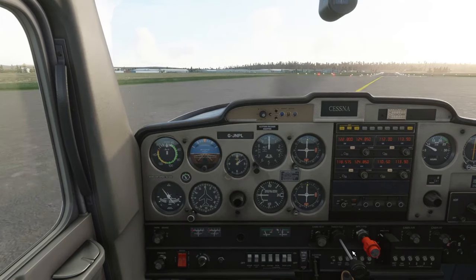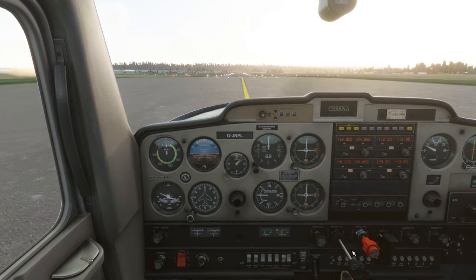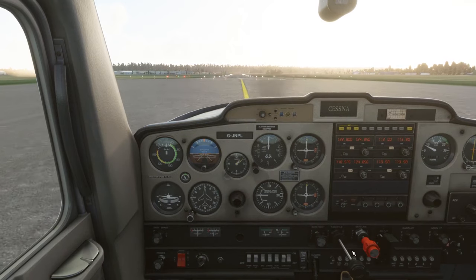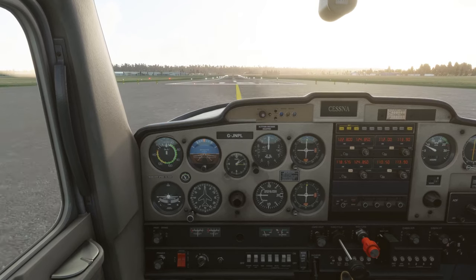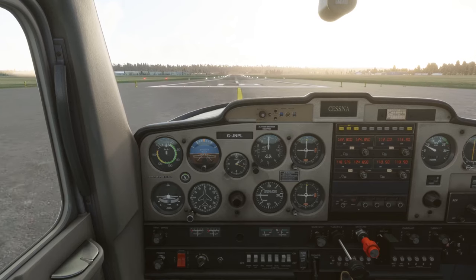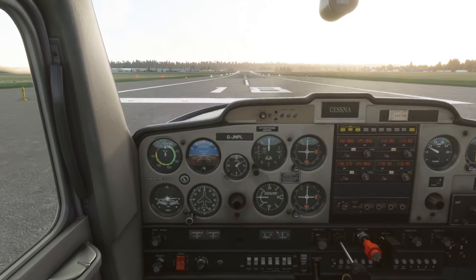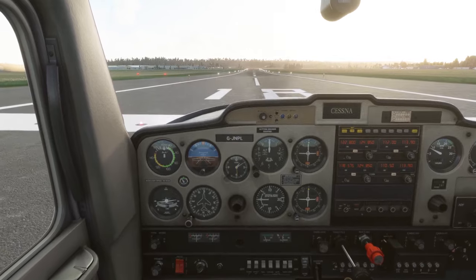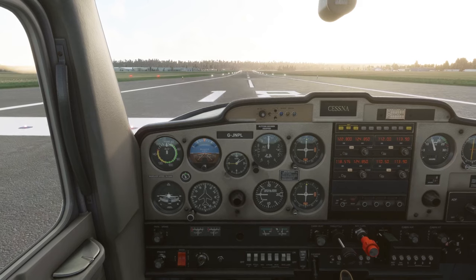Let's get up onto the runway now. I'll stop and do my final call before taking off, and make sure I do my takeoff checks as well. Flaps up — fine. Everything is okay, let's get ready to go. Wellesbourne traffic, Golf Juliet November Papa Lima on runway 1-8, taking off to remain in 1-8 right-hand circuit. So let's throttle up.